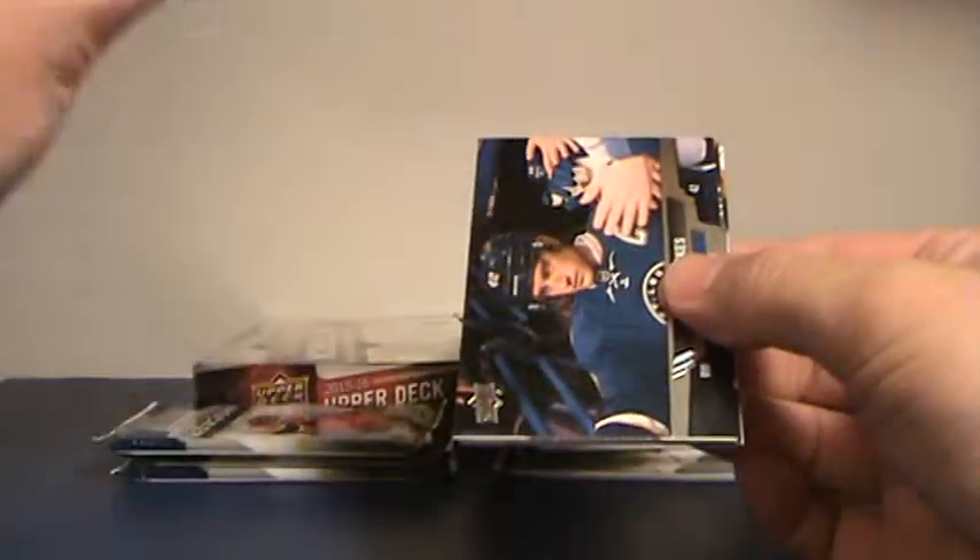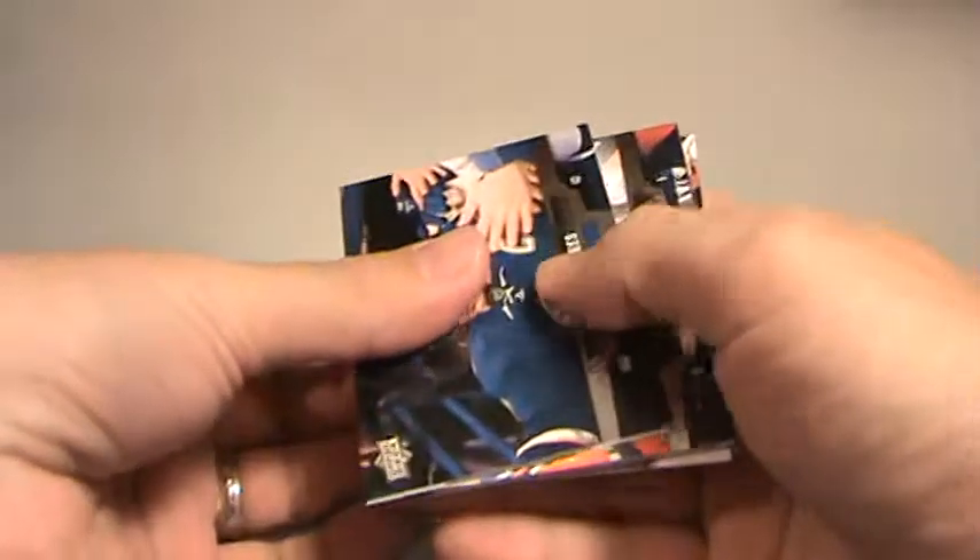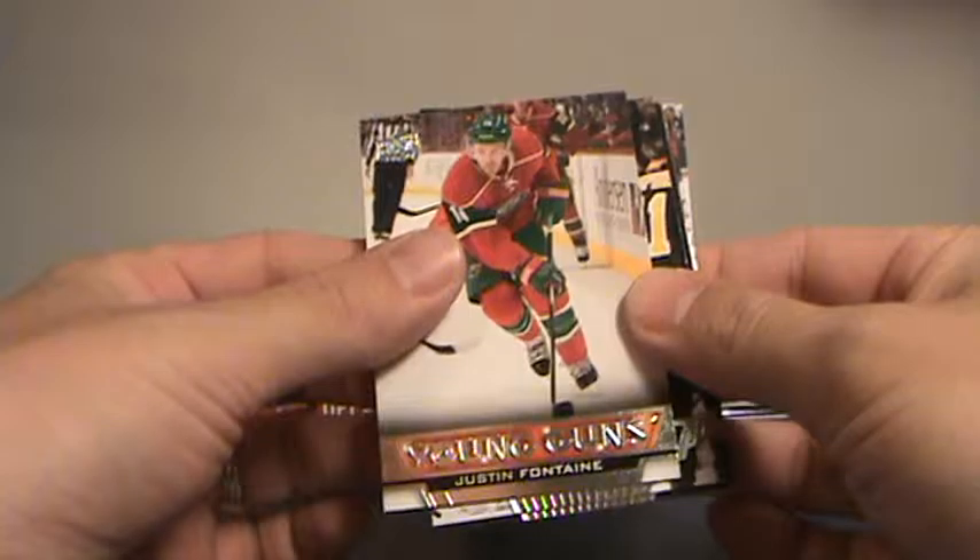Pascal Dupuis for Pittsburgh — canvas going to Pittsburgh. Another Sid in the base packs. Justin Fontaine for the Wild — Minnesota — going to Corey.